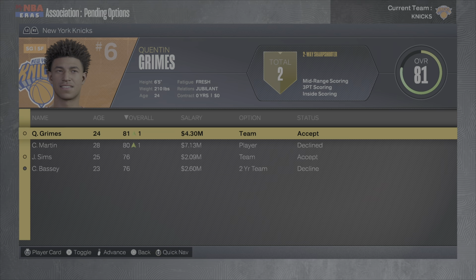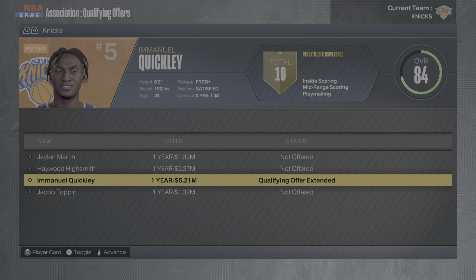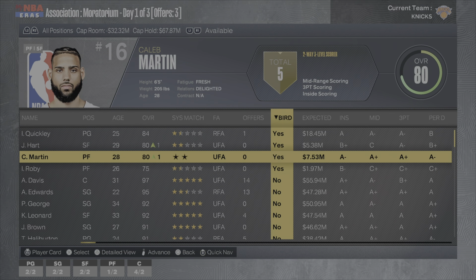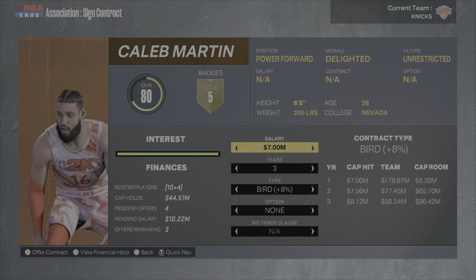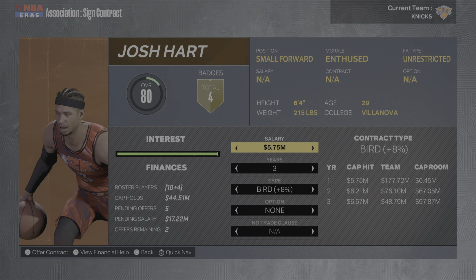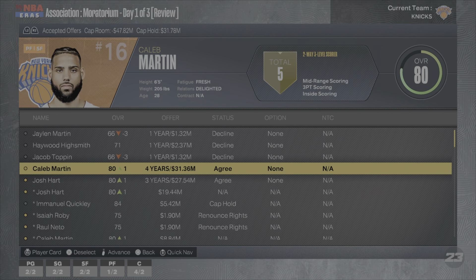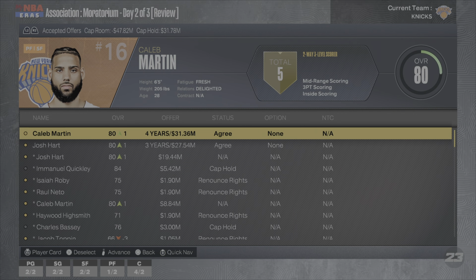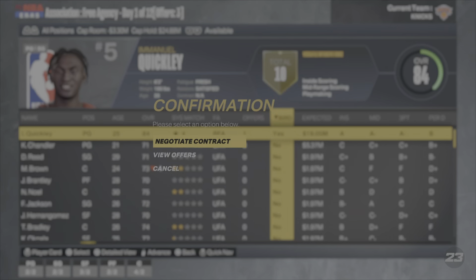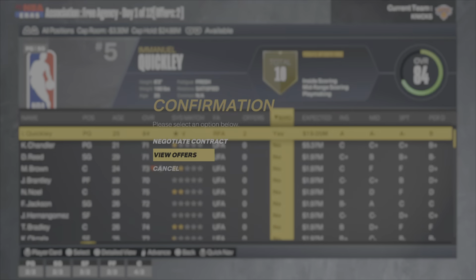Team player options: Quentin Grimes accepts his team option, Caleb Martin declines his. Jericho Sims we accept, Charles Bassy we decline. We extend Emmanuel Quickly's qualifying offer. Free agents to worry about: Quickly, Josh Hart, Caleb Martin, and Isaiah Robey. We sign Caleb Martin to a four-year deal, give Josh Hart his contract, wait on Quickly until the moratorium is over, and bring Jericho Sims back.